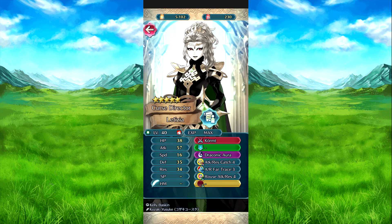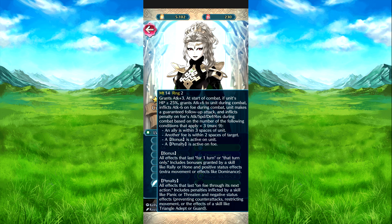Then we have Laetitia with the Kermit weapon. Attack plus 3 flat. At the start of combat, if HP is 25% or above, attack plus 6 during combat, attack minus 6 on the foe during combat, she's guaranteed to follow up, and inflicts penalty to attack, speed, defense, and resistance on the foe during combat based on the number of conditions met times 10 — max 9. Conditions include: an ally is within three spaces of her, another foe is within two spaces of the target, a bonus is active on her, or a penalty is active on the foe. She has a few conditions, but it can work.